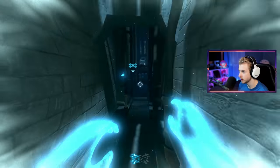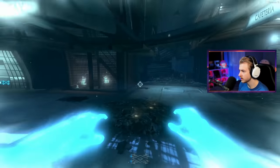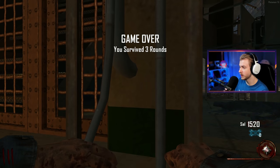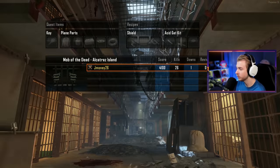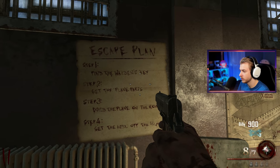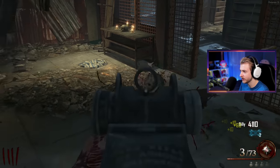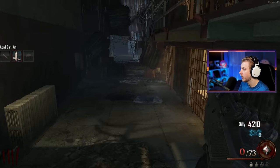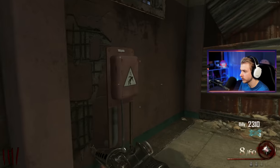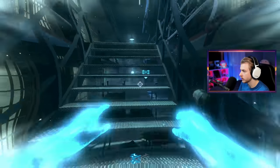How do I get back to my body? Let me check this area out — it's freaking out, it doesn't want me in here. Game over, I got too ambitious while being a ghost. We figured out how to get power on but didn't do it right. This map's going to take a lot of figuring out. Oh, I never read this — find the warden's key, get the plane parts, build the plane on the roof, get the hell off the island. We've built up a little bit of money. Oh, there's a part here — acid gat kit! I just stumbled upon that.